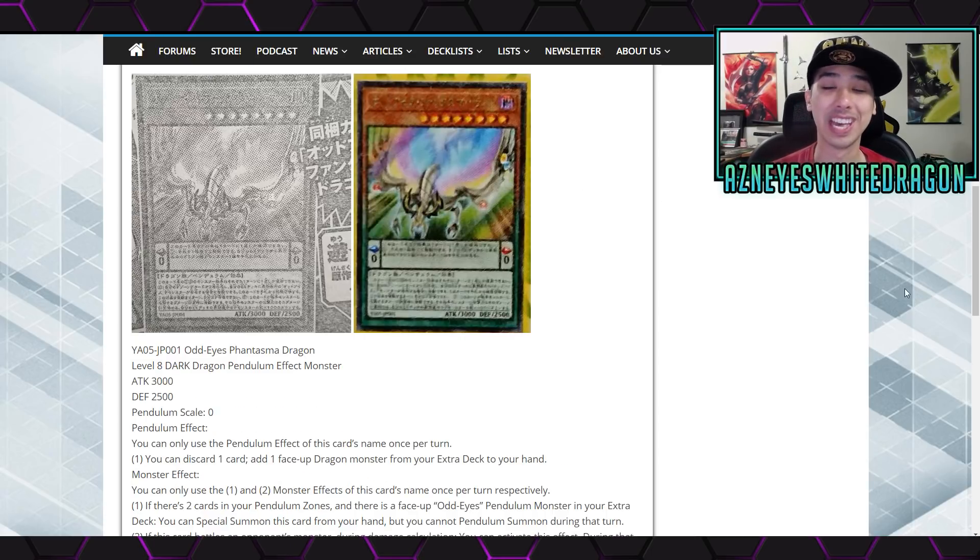The first new card that we actually know the effect of that is coming out is Odd-Eyes Phantasma Dragon. It's a Level 8 Dark Dragon pendulum effect monster with 3,000 attack and 2,500 defense points. Interesting enough, it's a pendulum scale of 0.